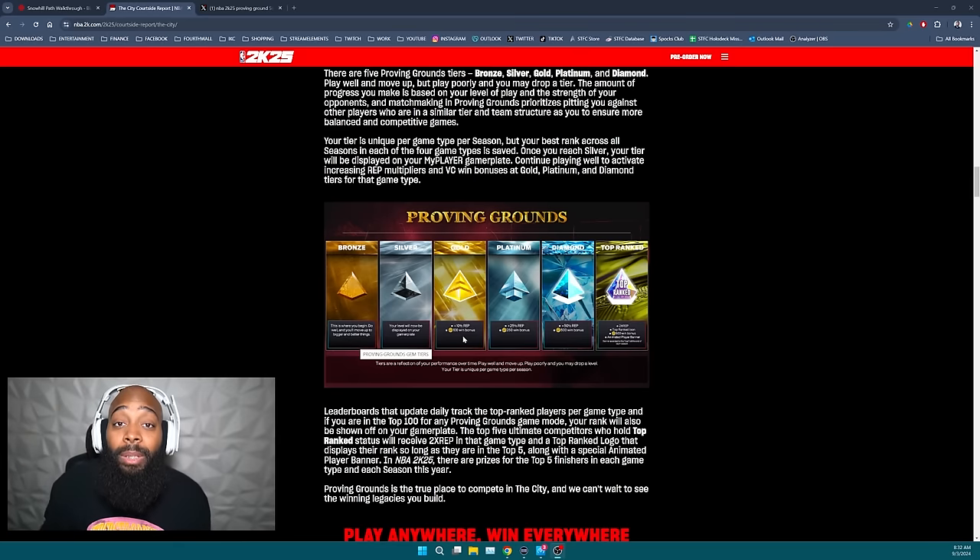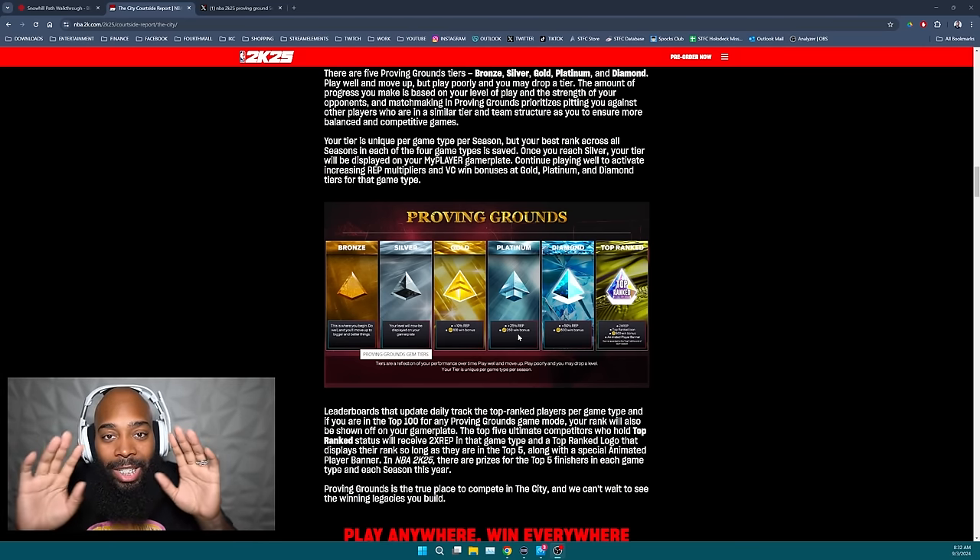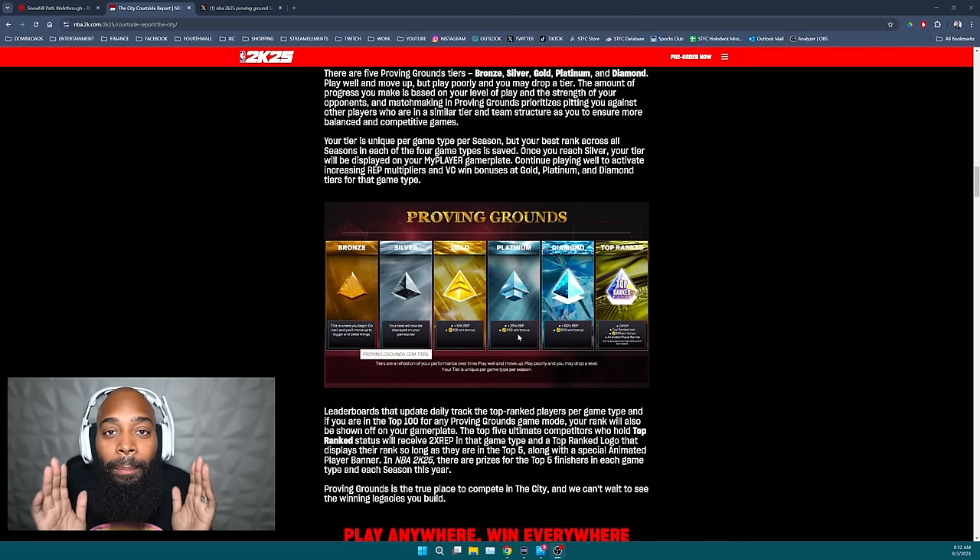Once you get to Platinum, you get a 25% boost to your rep every single game and 250 bonus VC per win. When you get to Diamond — if you even just stay in Diamond — you get plus 50% rep, which is insane, including a 500 VC win bonus every single game you play in Diamond.